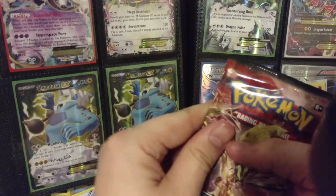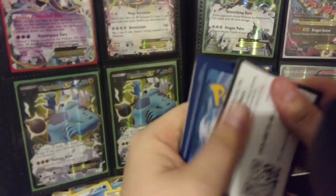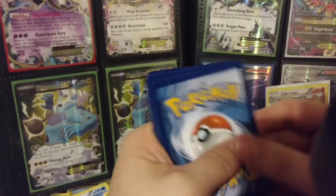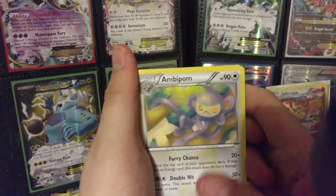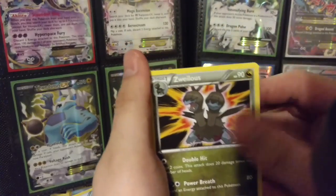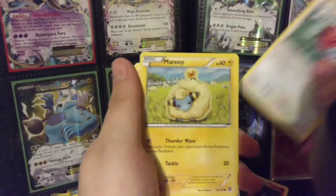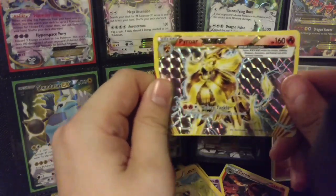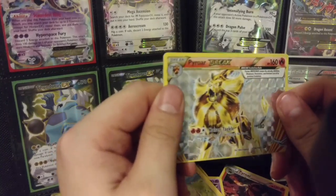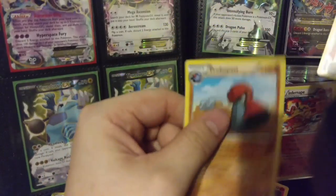Last pack — we've got an Yveltal. Starting off with Ambipom, Nidorino, Zweilous, Sneasel, Marill, Yanma, a Fletchling, Mareep... oh my god, a Pyroar BREAK! I think that Pyroar last pack was a symbol that we would be getting this Pyroar right here. And the last card? A Probopass Regular Rare.